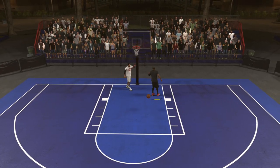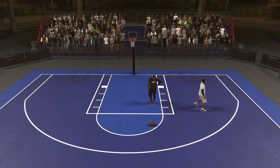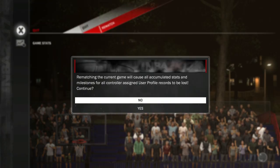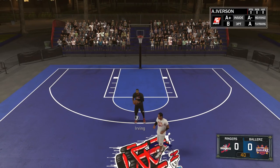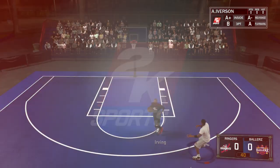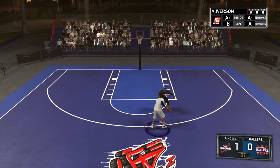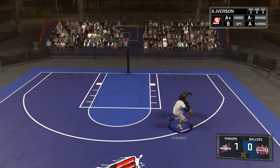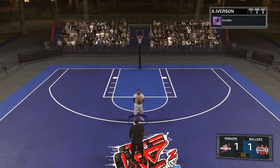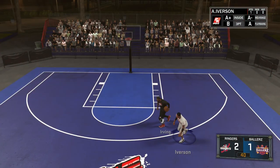We're gonna jump in with Allen Iverson next and see if we can take another dub with him. We get the ball first but Kyrie gets past me and scores. I think Kyrie might actually be the better player here — I literally cannot get around him, he switches every time. We finally get one to go with AI. Oh my gosh, Kyrie gets right past — his dribble moves are way better in this game.